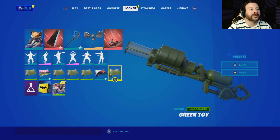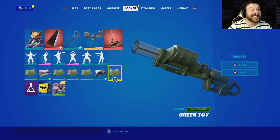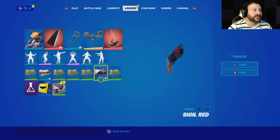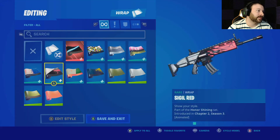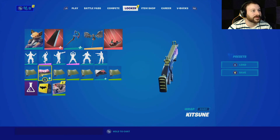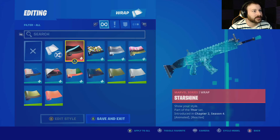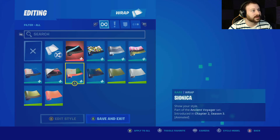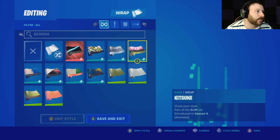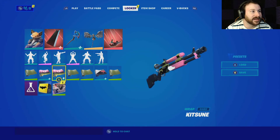I don't know what I'm doing there. Anyways, we have Green Toy on the brand new Band-Aid Launcher. This thing will pretty much insta-heal you — it is out of this world. We have the red wrap on this bad boy, not bad. And then Green Toy on everything else except for this one, which is wrapped with a Katsune — I think that's pretty nice. I might actually change this to either this or Katsune Wrap as well. Only because of the cool factor, I might go with this bad boy.